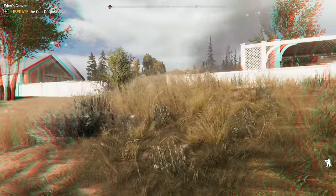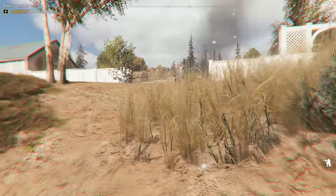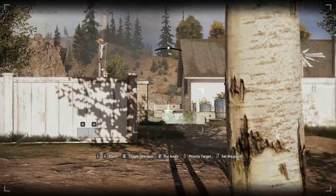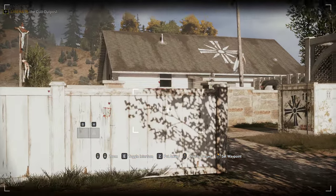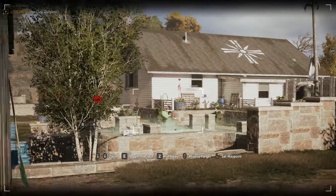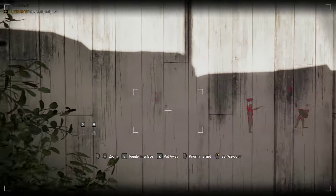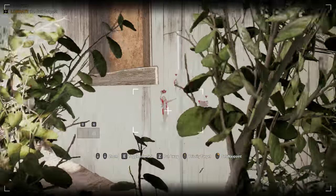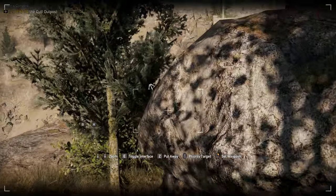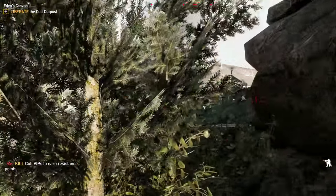Another beneficial thing you can do is use your binoculars and try to spot everyone right away. These guys are pretty easy to know where they're at. You're going to have three in the back here — there's going to be a guy walking back and forth right on top. Here are the three in the back: one way far over there, and then these two right here. You can take these two out no problem without anyone spotting you.